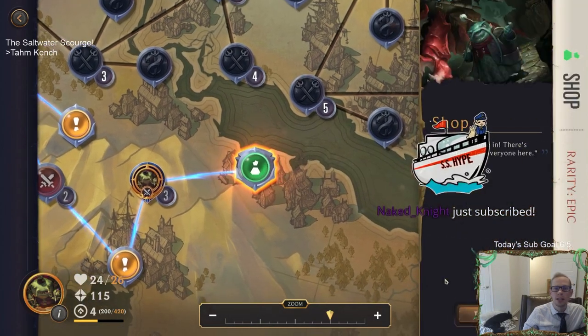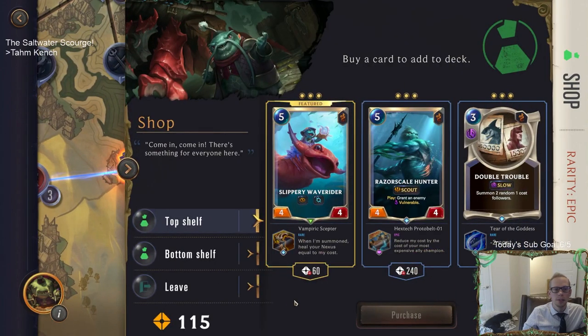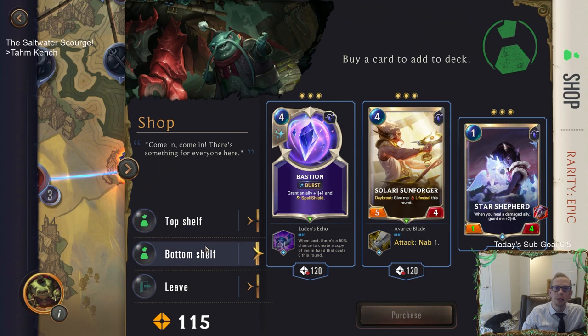Let's head to the shop. We got our featured card - the Slippery Wave Rider with the Vampiric Scepter: when I am summoned, heal your nexus equal to my cost. That's pretty sweet! This 240 cost item: reduce my cost by the cost of your most expensive ally champion. So if we play Tahm Kench at four, Razor Skill Hunter costs one. Or we can have one-mana Double Trouble. Bottom shelf - Bastion with a 50% chance to create a copy in hand when cast.